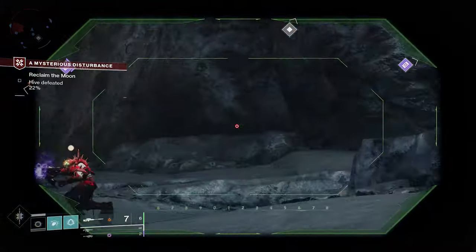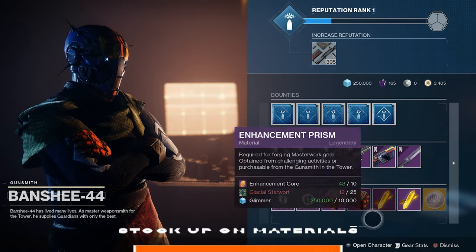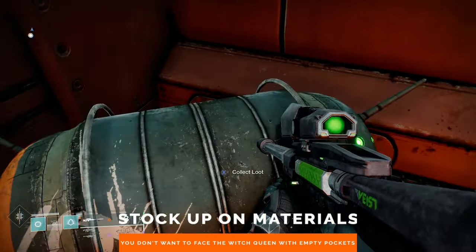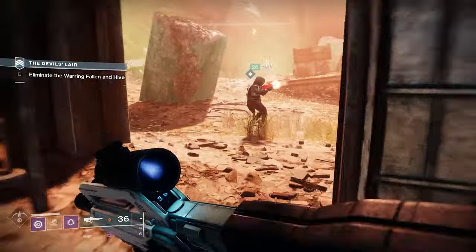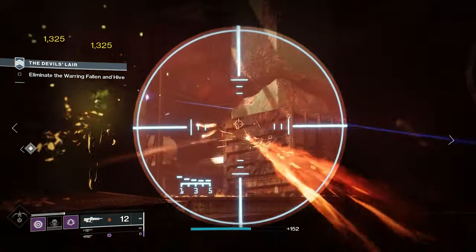You're gonna want to power up all of the new loot you're gonna gather, and to do that, you're gonna need materials. It's time to stock up on upgrade modules, ascended shards, glimmer, and other valuable resources that will help strengthen your character for the new challenges that await them. Stuff your pockets full now, because you don't want to be flat broke and grinding for glimmer when you start a new expansion.